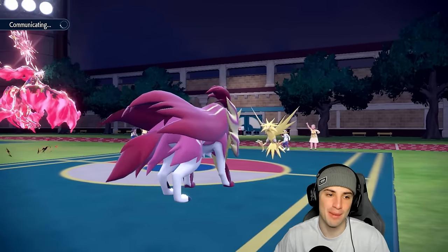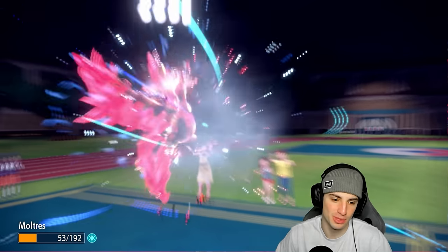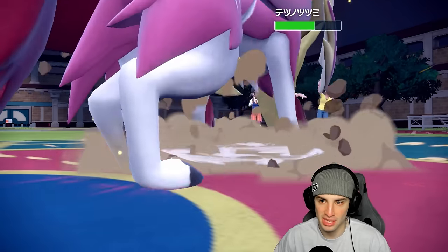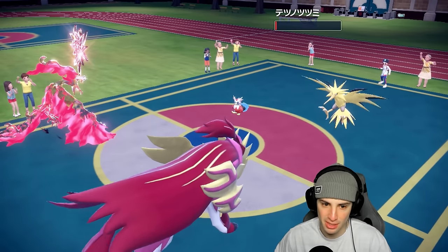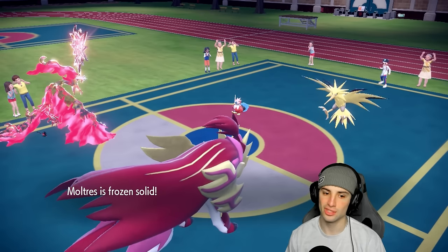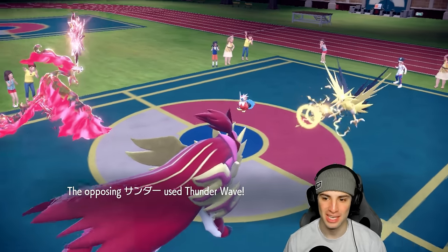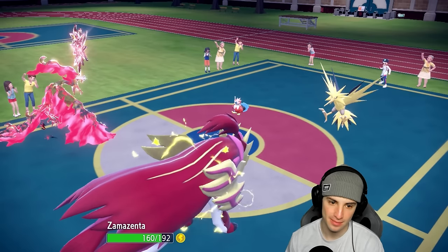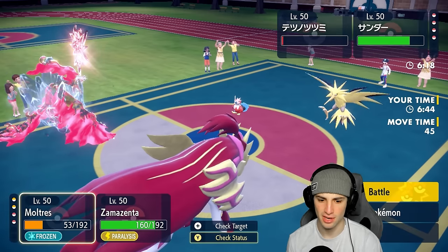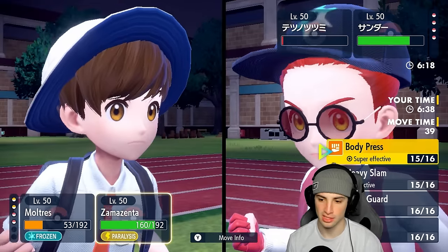We're going for Body Press — but we are frozen. I've got a bird just frozen solid. They launch a Hydro Pump which we soak, and Berserk pops — good news. Body Press does big damage, bringing them down to one HP. I need Moltres stalling out. Zapdos might double down and KO, but I need the stall. Freeze always does me dirty but never my opponents — never once.